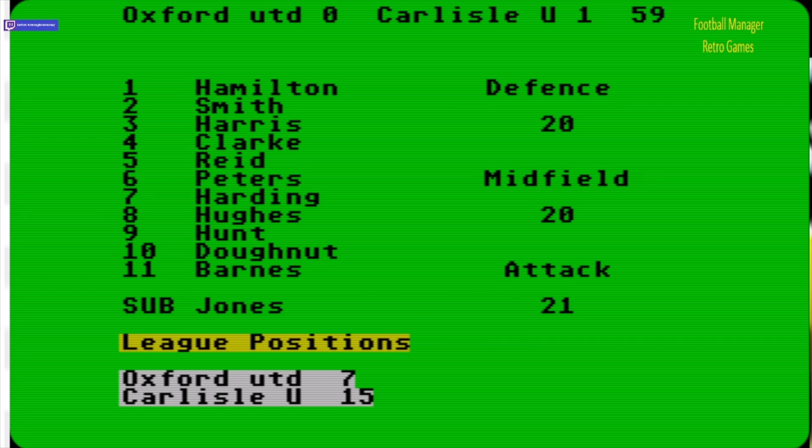A goal has now gone in at 57 minutes. Have we scored? No — Carlisle United have scored. So it's Oxford one nil down. Carlisle are in the National League at the moment, so this is going to be a defeat. But another goal has been scored — is it us or them? It's us! Peters, number six, has scored. We're now one one with Carlisle but still 15 minutes to go.